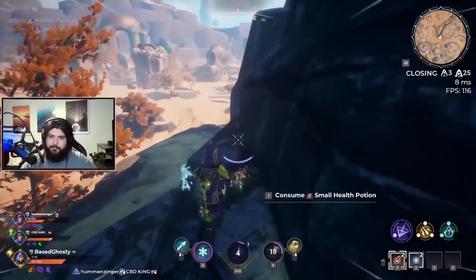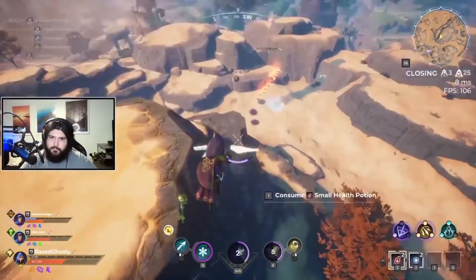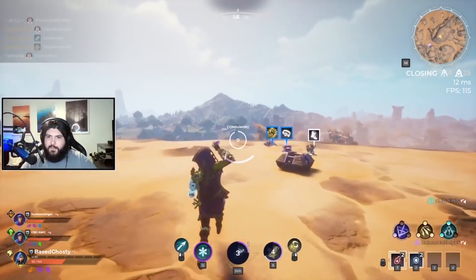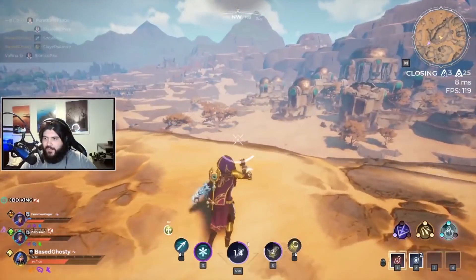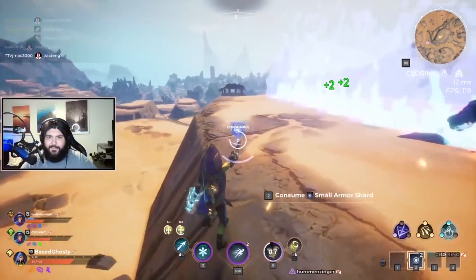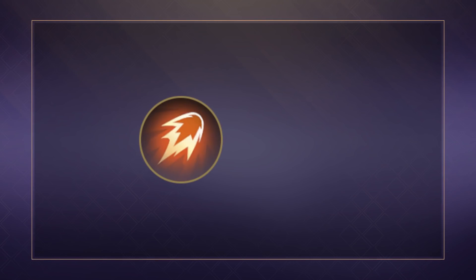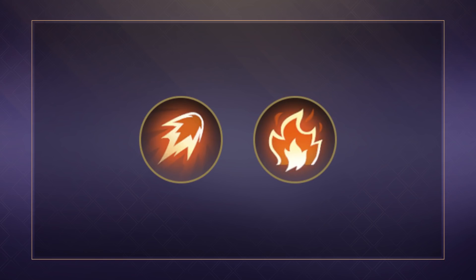The six gauntlets currently available in Spellbreak are designed around different elements and you can have a different gauntlet equipped on each hand and combine most elements for different interactions. Each gauntlet has a unique playstyle which can be compared to other guns in typical shooters. The gauntlets have both a primary spell which consumes mana on each cast and a sorcery spell which only has a cooldown.